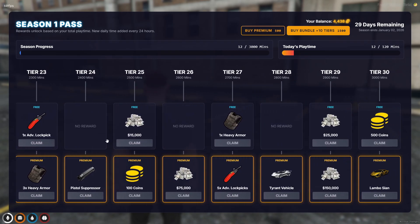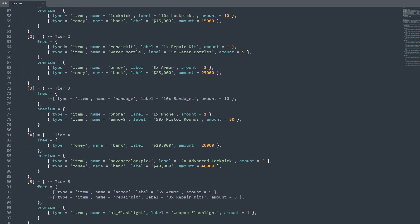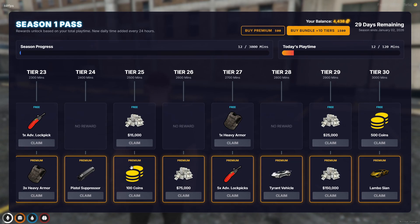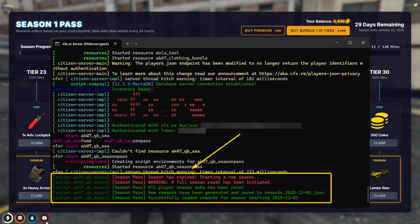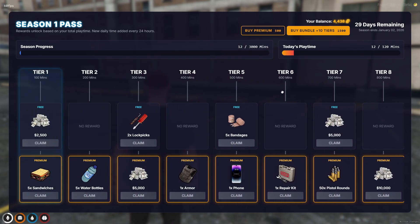For server owners, the best feature is the automation. You define your reward pools once, grouping items like food, armor, or weapons, and the script does the rest. When a season ends, it automatically wipes the database, resets player progress, and generates a brand new reward track for the next month using your pool configuration. It's a set it and forget it system.